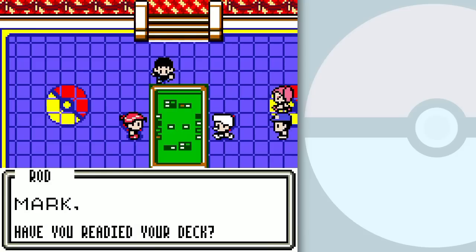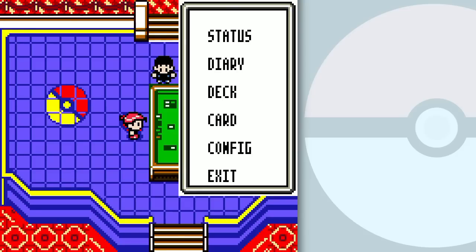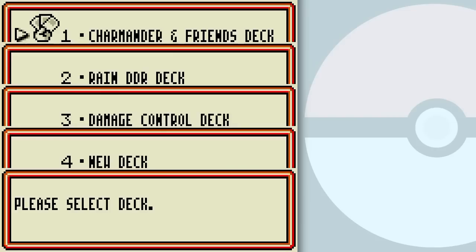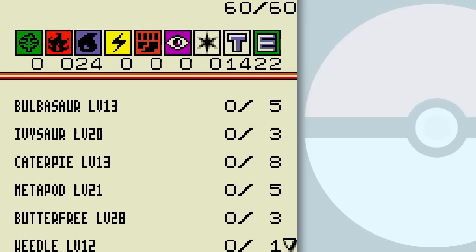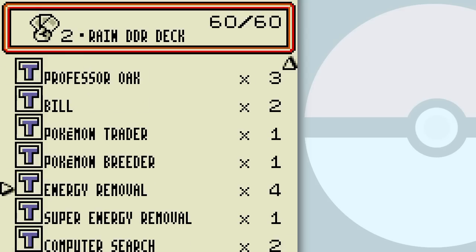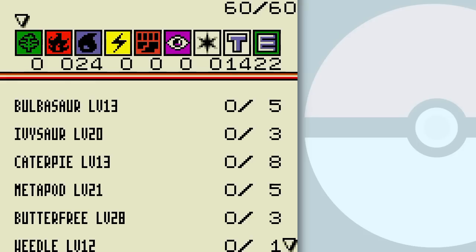I would most likely love to prepare for the duel, but first saving my game — that would be kind of nice. Then I'm going to prepare my Rain DDR deck off-camera. Alright, I think it is ready. Believe it or not, I dropped the Plus Power from this build in favor of the Energy Removals. But that's the build I'm using here for this duel.